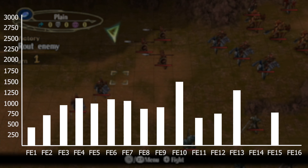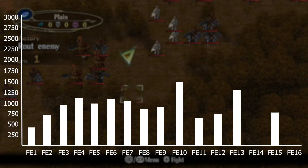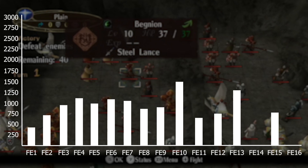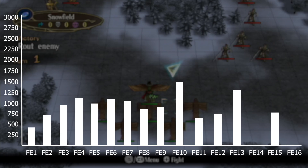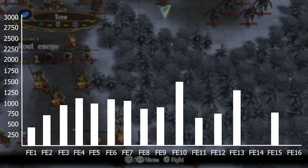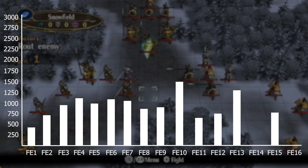Next is FE10 Radiant Dawn with 1,467 enemies. FE10 is a very long game — it has 42 main story maps, which I think is the most main story maps of any Fire Emblem game. Some of the late maps are just loaded with enemies: 3 Endgame has 84 initial enemies, which is getting into the territory of an entire FE4 chapter. 3-12 has 76 initial enemies — that's the one where you're with the Dawn Brigade on top of that cliff fighting Sothe and Zephiel's army.